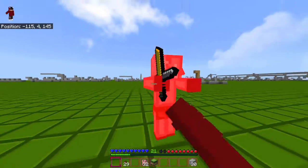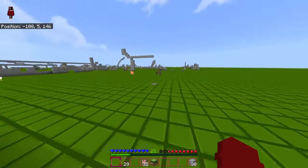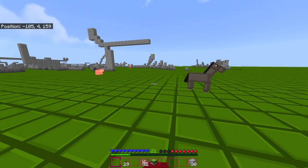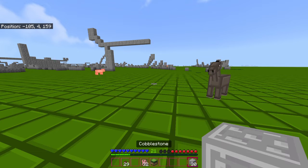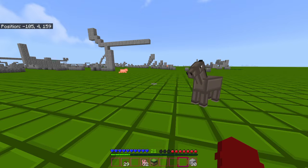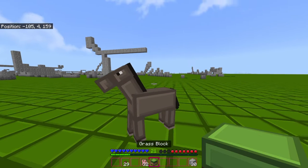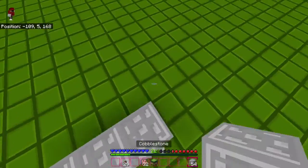It can double click if you lower the debounce time, but the clicks are really good — super light. These are the side buttons. The scroll isn't that great, but you don't really need a really good scroll wheel.